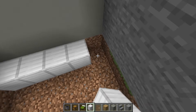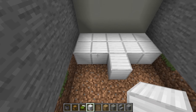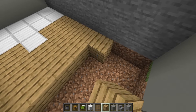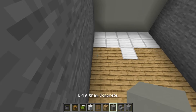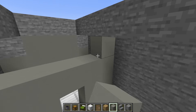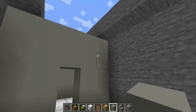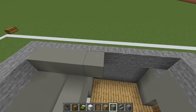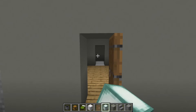We will then place two rows of block of iron at the back of the barrack, extending the middle block forwards. And then we will fill the rest of the floor in using oak planks. We then want to place light grey concrete either side of our block of iron. We want to leave enough space for a doorway in the middle. And we just want to make the light grey concrete as high as the rest of the walls. We are then just going to fill the very top of the barrack in using light grey concrete.